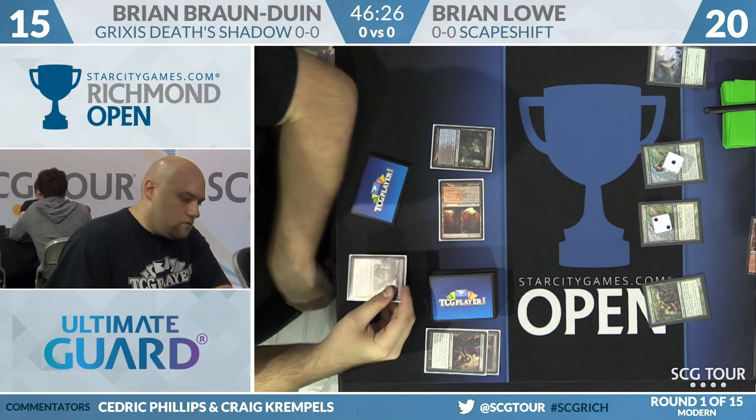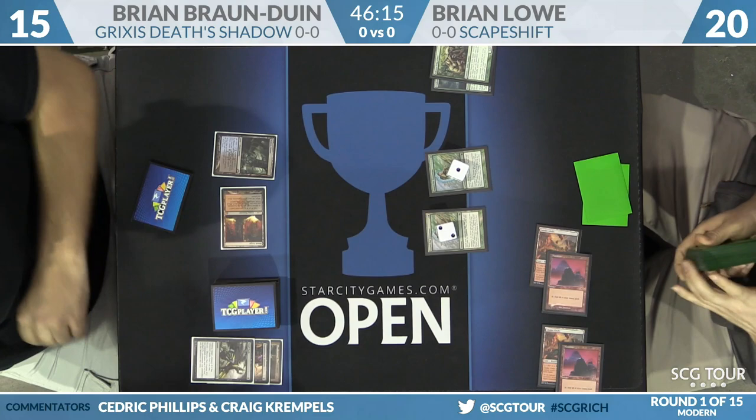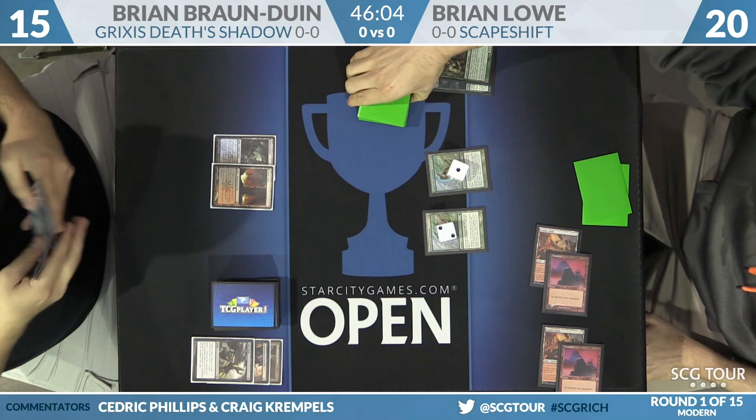One of the problems with the Death's Shadow deck is that it deals itself so much damage that when a Valakut comes into play, you only need a couple of lands to finish off the opponent. When you're playing against Death's Shadow with Scapeshift, you are a seven-land Scapeshift, not an eight-land one. Seven lands, Scapeshift, Valakut plus six mountains — you're definitely dead.